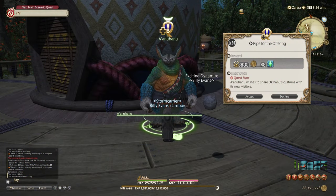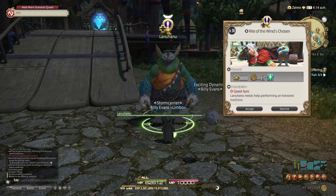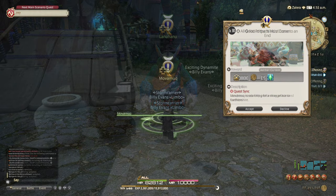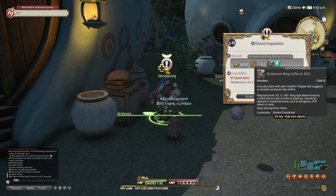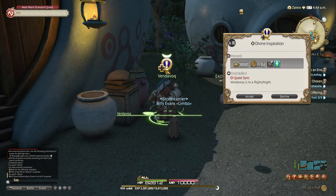By the time you do unlock that Aether Current from the MSQ, you're going to unlock 4 other side quests that will unlock Aether Currents — two in Okanu and two in Earthen Shrine. Quests with this symbol are generally the ones that actually matter outside of the MSQ, so pick those up whenever you can.